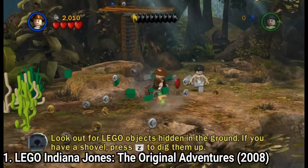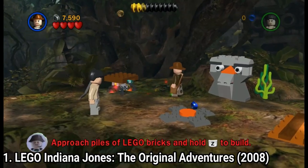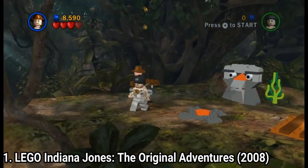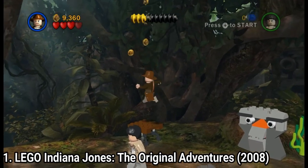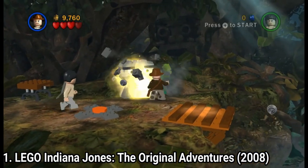There are 82 playable characters, each with different abilities. You solve puzzles, but don't worry — since it's a kids game, the puzzles are easy to solve. The game covers the first three movies. And from personal experience, I can say that the game is great for both kids and adults.